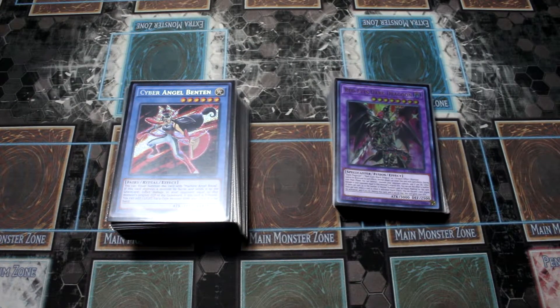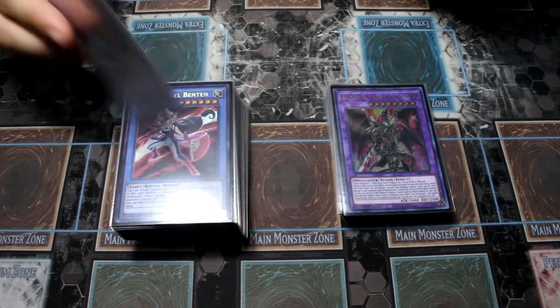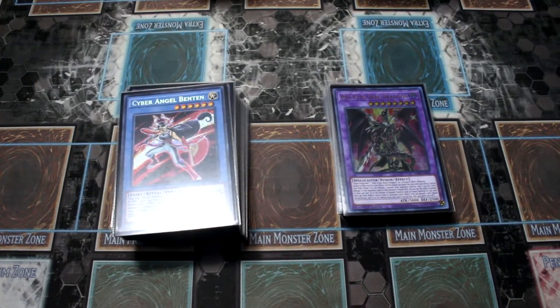How you doing guys, Phantom TCG here, and today I'm going to bring you another deck profile. This is Drytron Invoked, or better known as — my friends call it Dragoon and Friends, to be honest. The main purpose is to summon out Dragoon as safely as possible, and you use the Drytrons with Aleister, obviously.